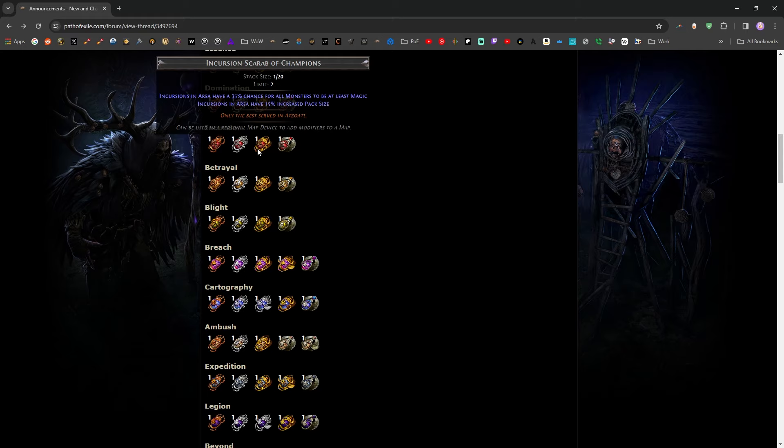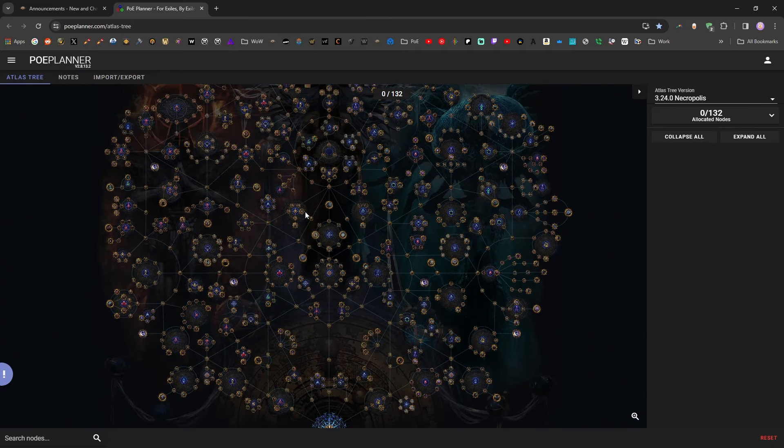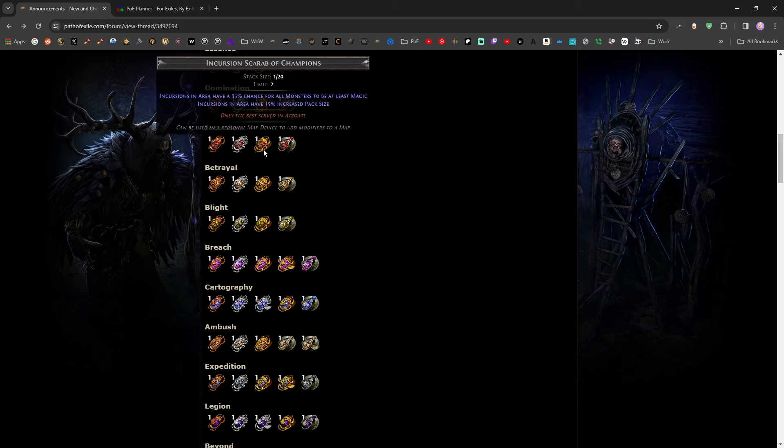The third option is the Incursion Scarab of Champions. It makes incursions have a 35% chance for all monsters to be at least magic. That synergizes with the Time Dilation Atlas passive, which gives a 33% chance for all monsters in an incursion to be at least magic. So combined, you'd have about 68-69% chance for all the monsters to be magic, plus 15% increased pack size. I don't really think it's all that valuable on its own.